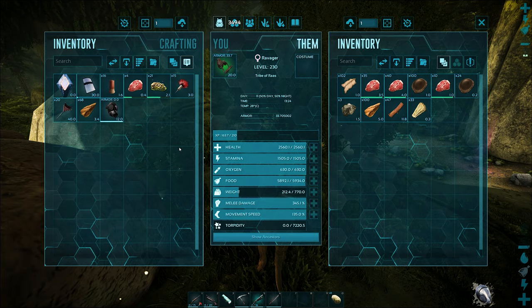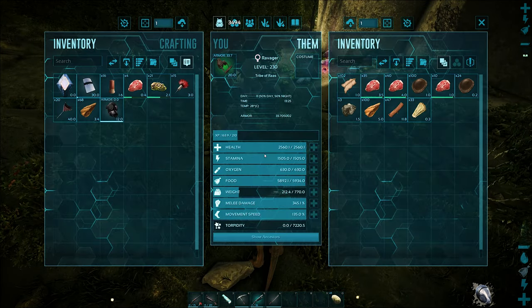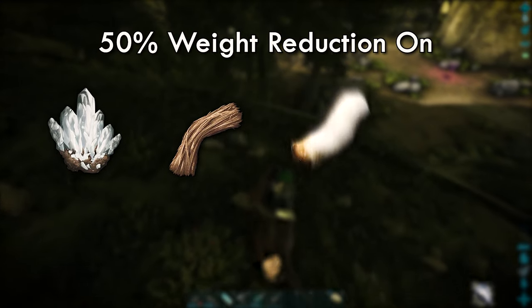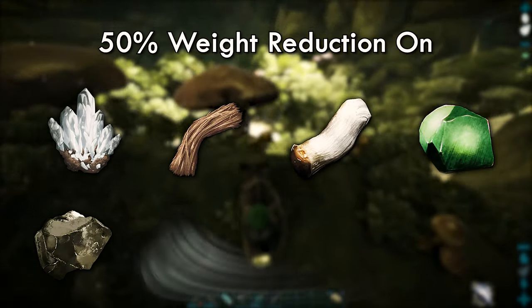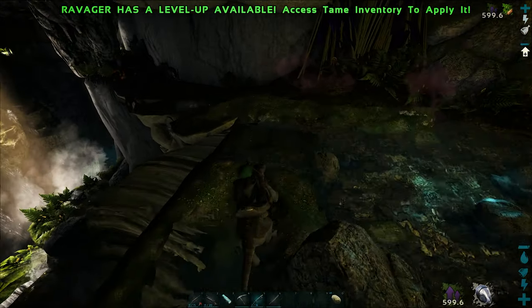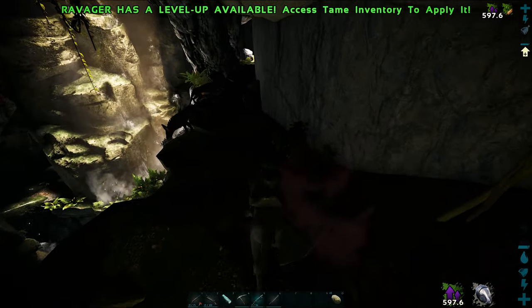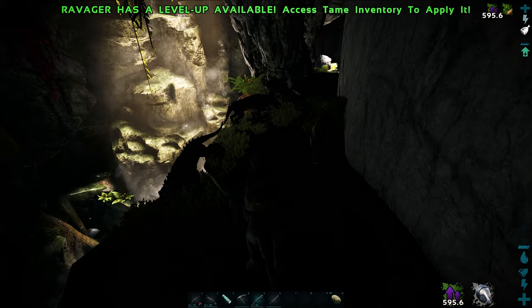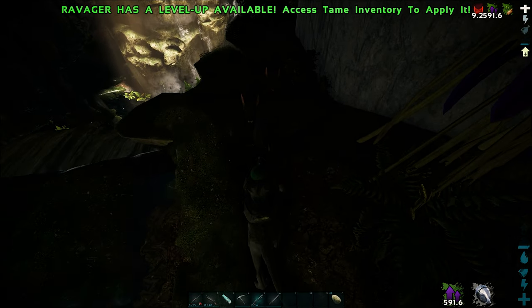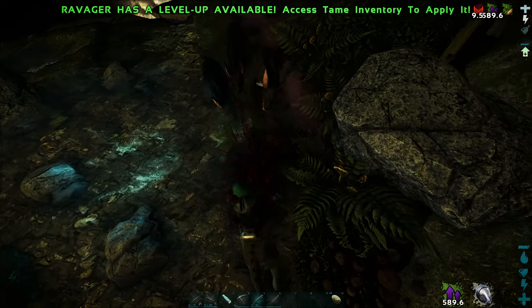Its weight reduction abilities are highly underestimated. With 50% off crystal, fibre, fungal wood, green gems, metal, obsidian, stone, thatch, and hide, it can be the perfect choice for resource hauling when levelled in weight. Being a small versatile adventurer, it's also a perfect choice for cave exploring — at least two of the dangerous artifact caves on the map.